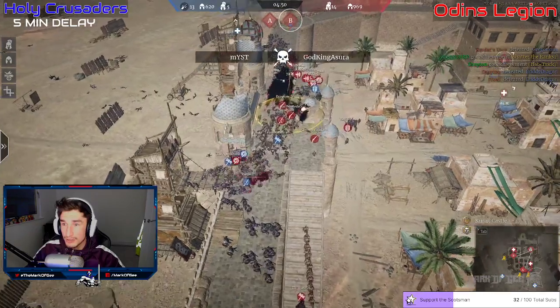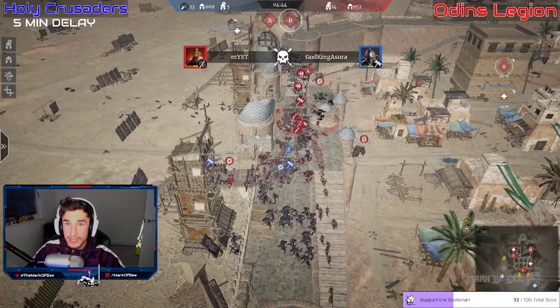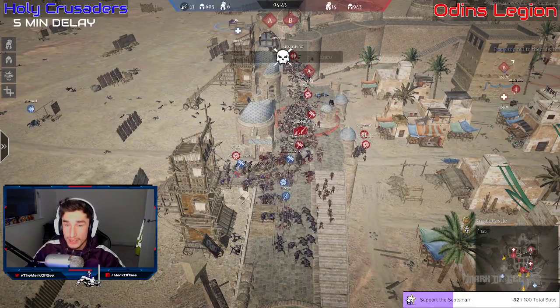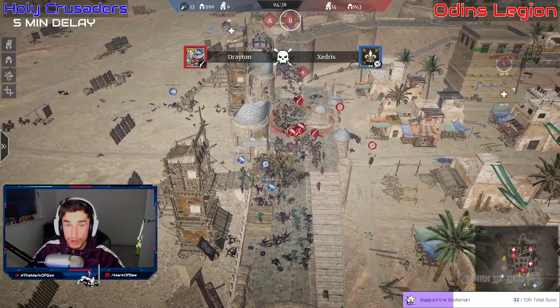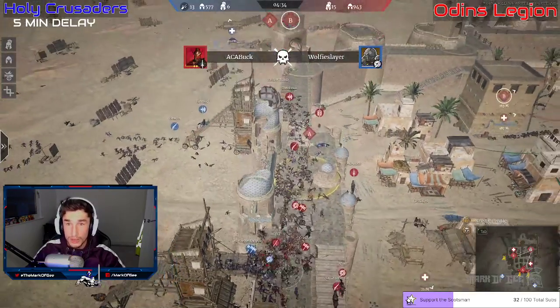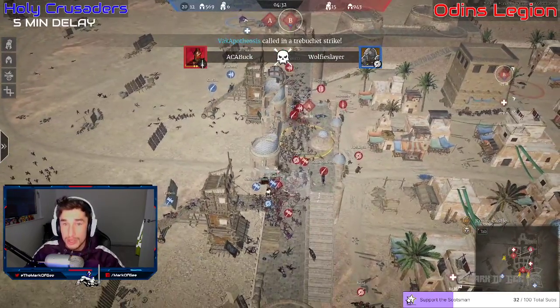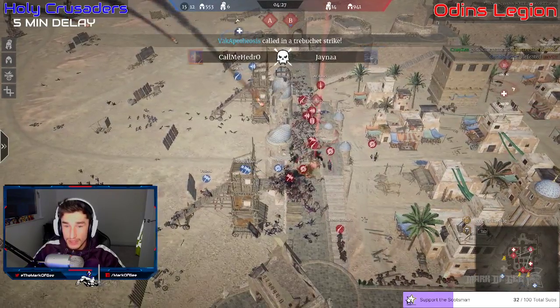Gregorius is down on the attack — they are down to five heroes alive. The defense is going to push them out. Odin's Legion doing a great job of this defense. Holy Crusaders have lost so many units — down to 592 units already. Their units are just whittling away; there's almost double the amount of units on the defense available. A trebuchet is coming in but won't really hit much.